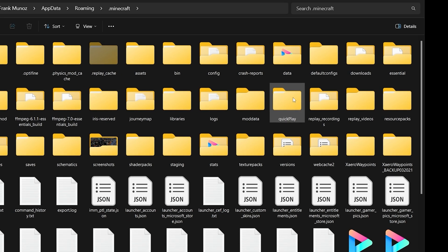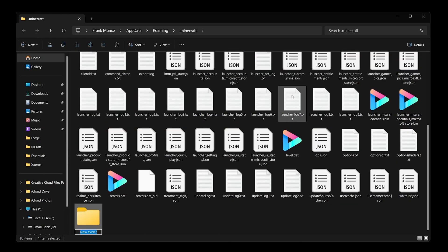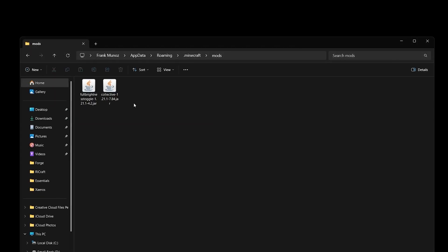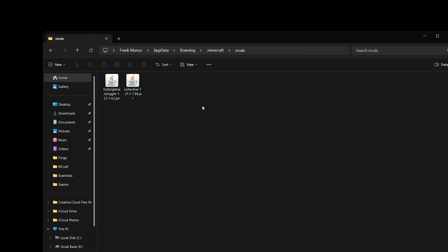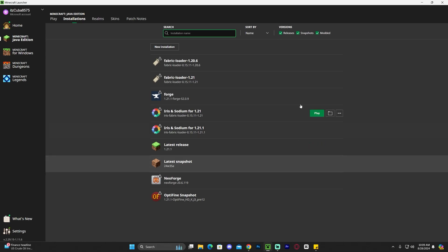If you don't have the mods folder, just create it: click new, click folder, and name it 'mods'. Open that mods folder and drag and drop both Collective and the Full Brightness Toggle mod into it. You can get rid of those files from your desktop now. Make sure any mod in this folder is compatible with Minecraft 1.21.1 and with your mod loader — in this case Forge. Using wrong mod loader mods can cause crashes, so always double-check.